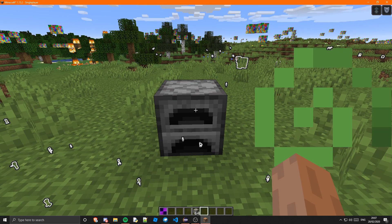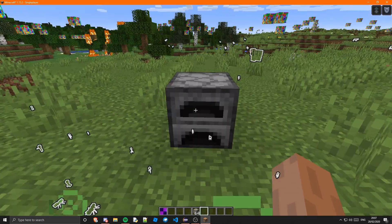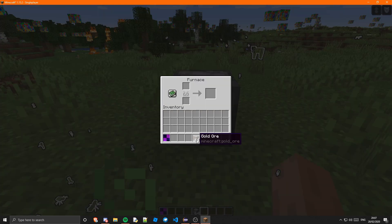Okay, so guys, I am now in the game and as you can see we have our furnace placed down. I'm going to put some gold ore in there. Now if we put our item in there, we should see — there you go, it burns.